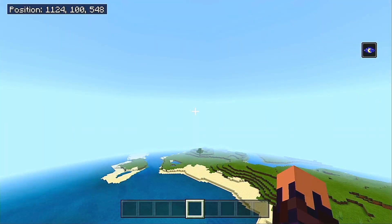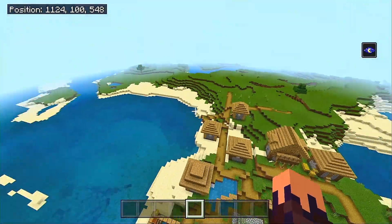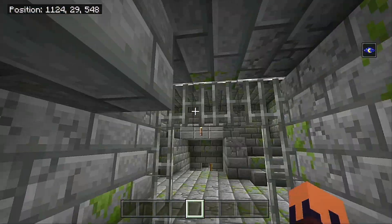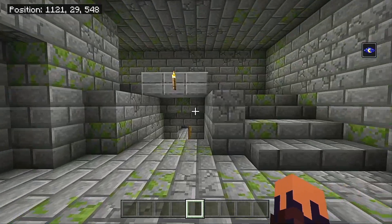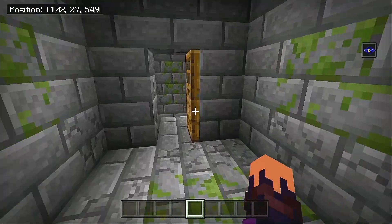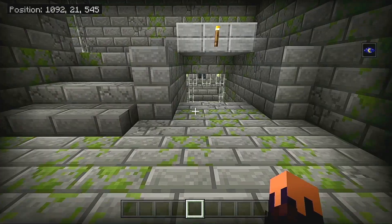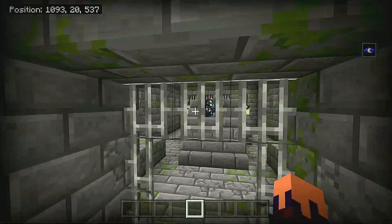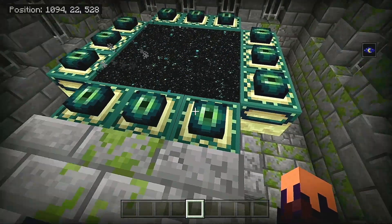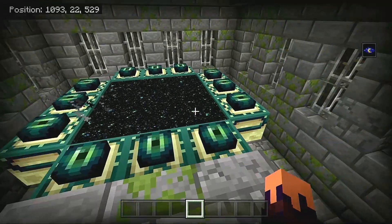You probably guessed it by now - time for the stronghold. And of course, it is here in a village. This stronghold is very simple. We drop down here, take a look at the coordinates - which I'll also have in the description - along with coordinates for the portal. If you want to just dig straight down to the silverfish spawner, that's going to be in the description as well. This one showed up with two eyes of ender already, so you will only need 10 eyes of ender to open up this portal.